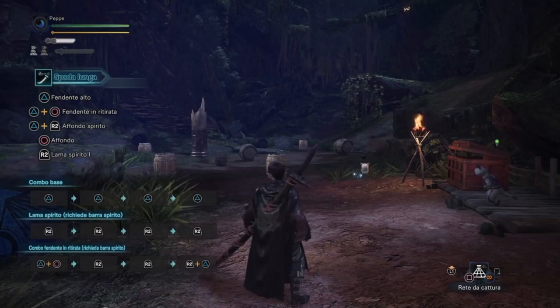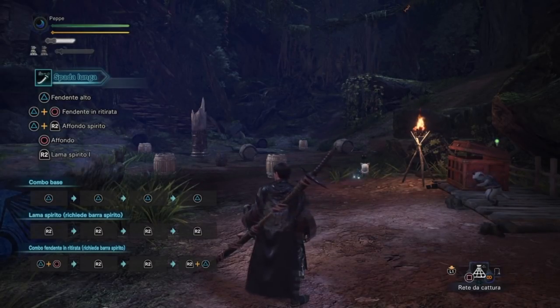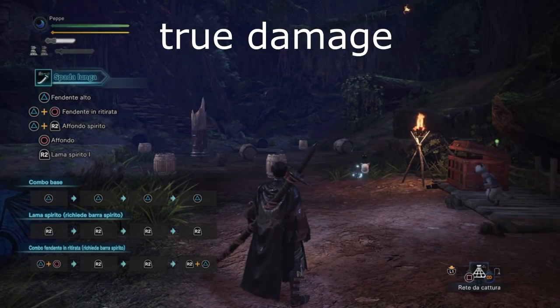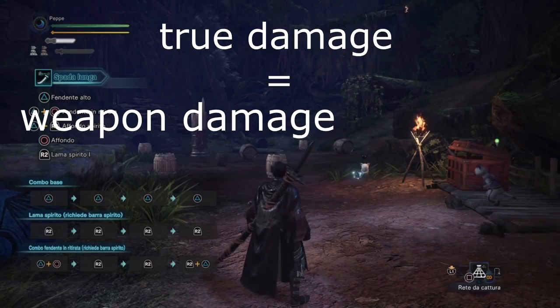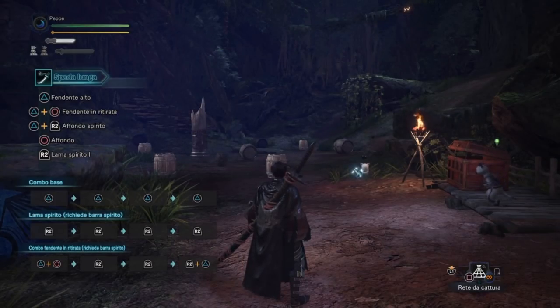Iniziamo subito a parlare di come si calcola il danno su Monster Hunter World. Sullo schermo troverete tutto quello che dico. Innanzitutto si parte dal True Damage: il True Damage, o il danno vero che si fa quando si colpisce la parte di un mostro, è il danno dell'arma diviso un moltiplicatore specifico per ogni arma. Questi moltiplicatori sono moltiplicatori nascosti.